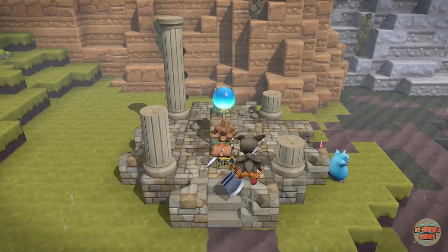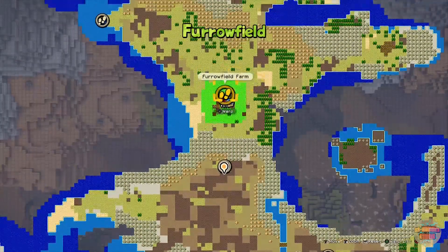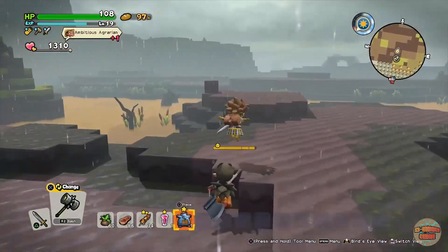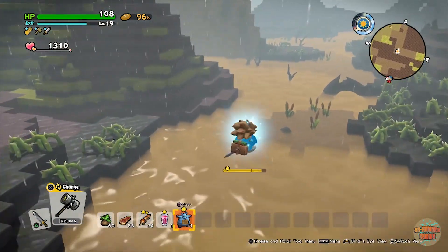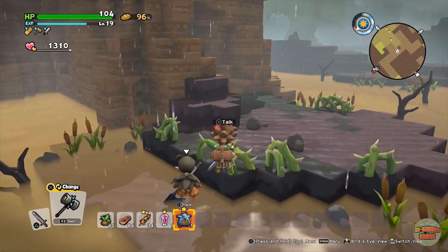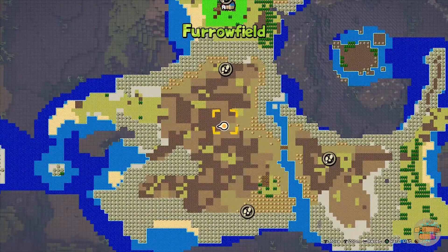We're going to go to the Banks of the Bog, which is just below your main base. There's your little town, your little farm, and we're going to head straight south. I'm just going to fly over this little bit and this little bit.